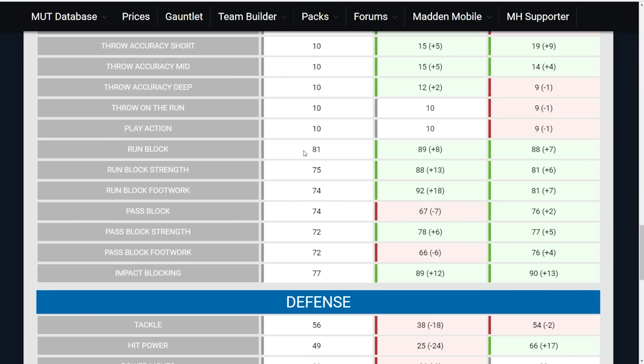Tolbert is lower in what many consider the most important attribute for a fullback: run blocking. He's only an 81, while Burton and Strong are both 7 and 8 higher respectively. Run block strength and run block footwork are completely irrelevant in Madden — don't pay attention to those. Pass block strength and footwork are also irrelevant, but the pure pass block and pure run block attributes do matter. Tolbert is actually higher than Strong in pass blocking. He does only have a 77 impact block, meaning he won't get that big knock-down animation as often as the other two fullbacks.